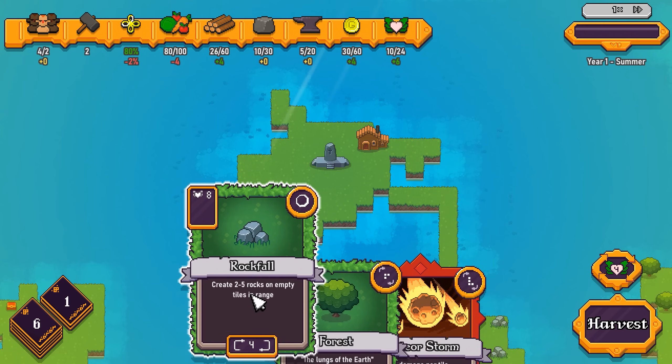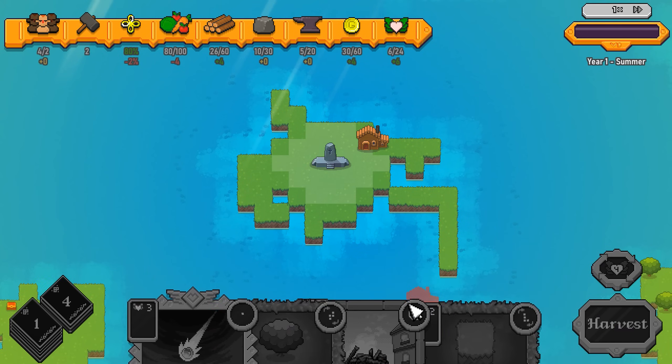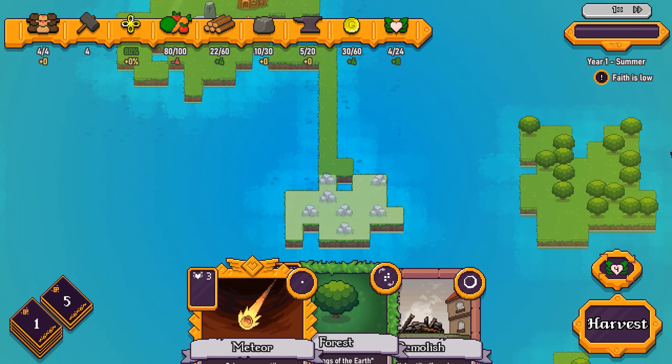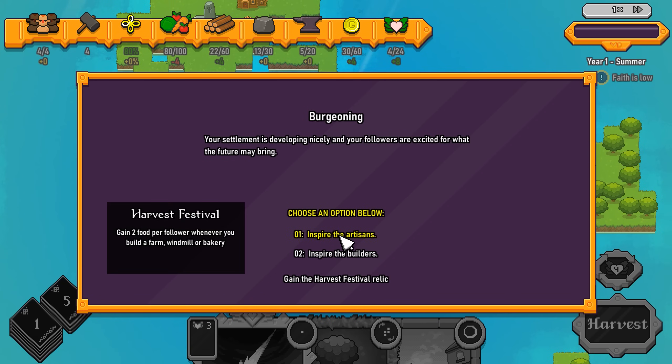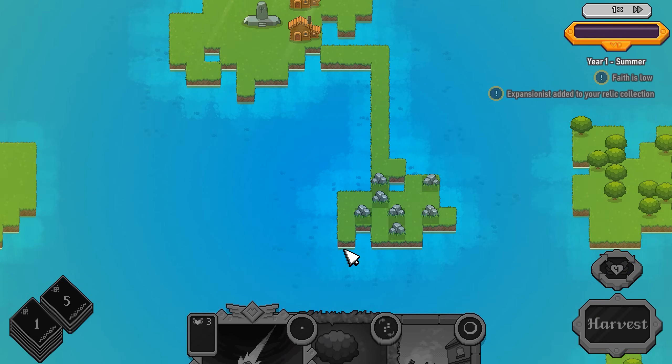I'll spend four faith to reshuffle my hand and draw new cards. Let's place down another cabin and some additional land — that connects an island and we get some stone plus an event. The settlement is developing nicely and the people are excited. We can inspire the artisans and get the Harvest Festival relic for extra food from farms, windmills, or bakeries — or inspire the builders with the Expansionist relic, which gives us happiness every time we place down a building. That's a no-brainer, we're picking that up.